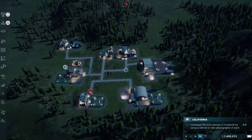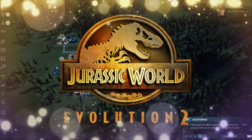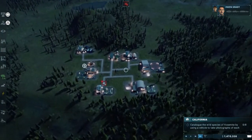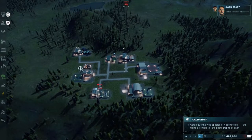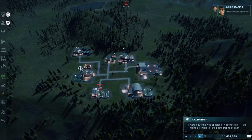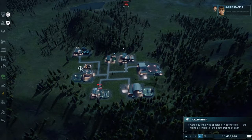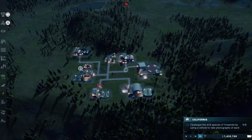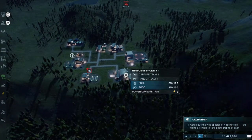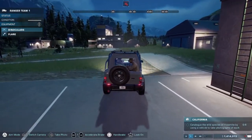Hey everyone, welcome back to the channel for another episode of Jurassic World Evolution. I took the liberty of placing everything we needed for today's campaign mission. According to the trophies, this could be the final campaign mission. We've still got chaos theory mode and all the challenge modes to go through, so there's still a bit of content. If you're enjoying the series, smash the thumbs up button and let me know in the comments.